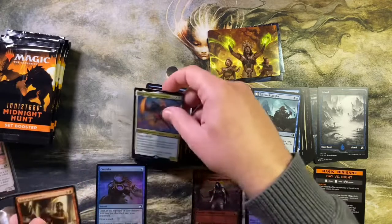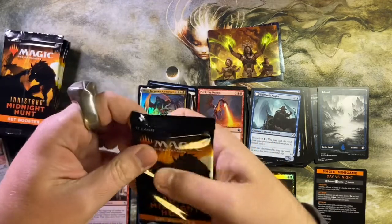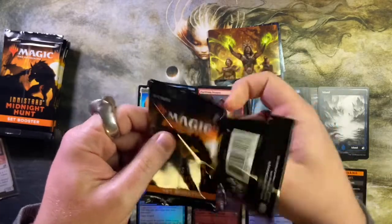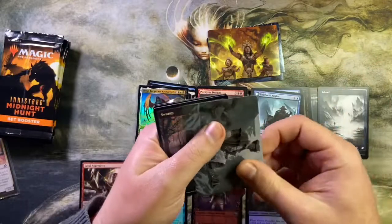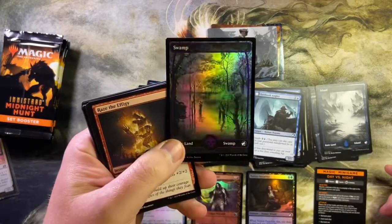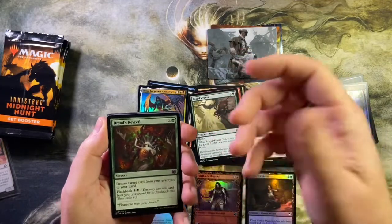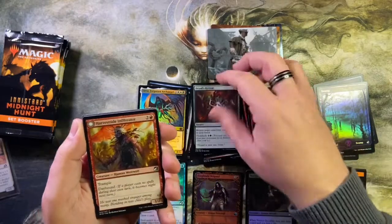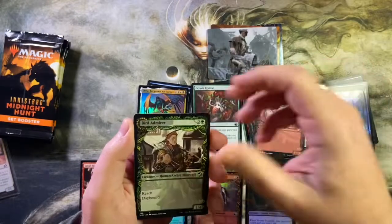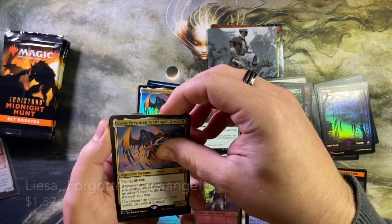We got an uncommon in the list spot — Loyal Apprentice. It's a list spot, not commander spot, but it is a commander card. Blue foil or black rare? We got a foil land — that beautiful swamp — it looks so good in foil, it really does. There are our commons: Brood Weaver, Dryad's Revival. Come on, running sevens! A common, another common, another common — I thought that was going to be a rare. And we got a rare — another Liesa — it is black, and the foil is red.